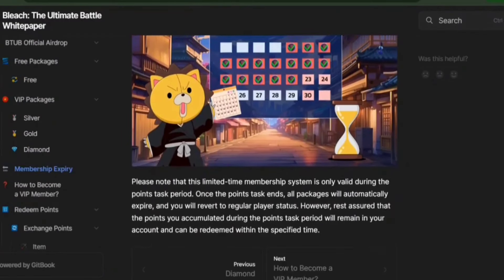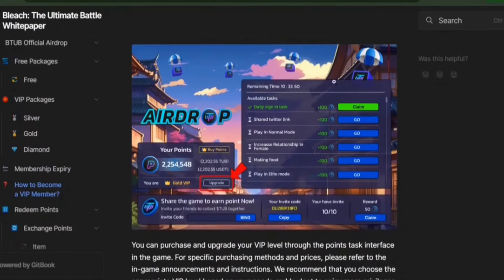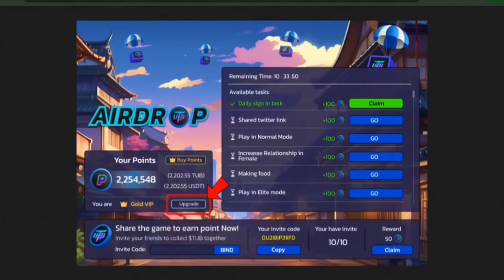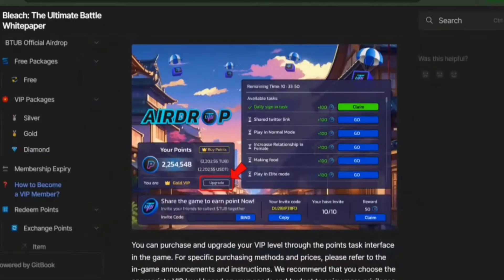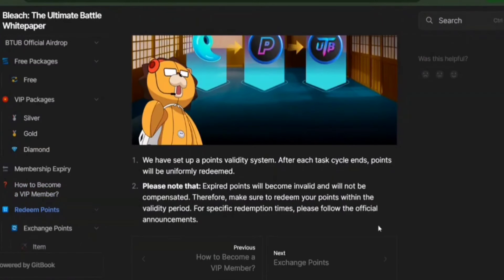Bleach has a limited-time membership system, valid only during the points task period. Once that period ends, all VIP packages expire and you return to regular player status. But the points you earn stay in your account and can be redeemed later. You can purchase and upgrade your VIP level through the points task interface in the game. After each task cycle, your points will be redeemed all at once — make sure to use your points before they expire, because expired points become invalid and won't be compensated.